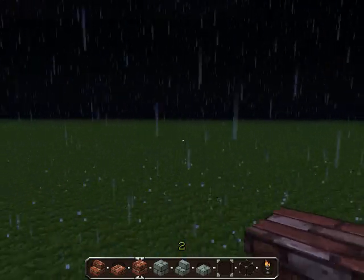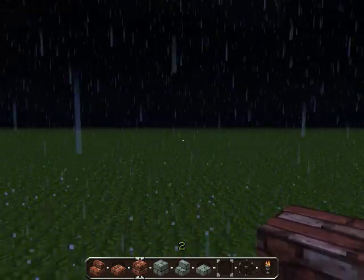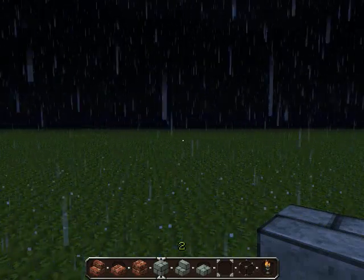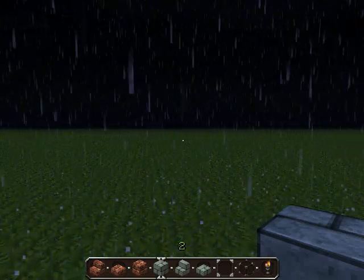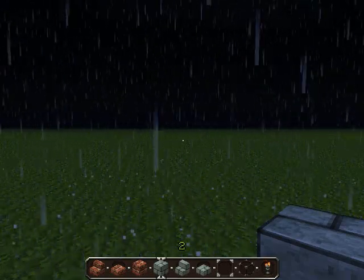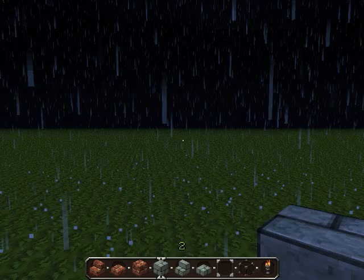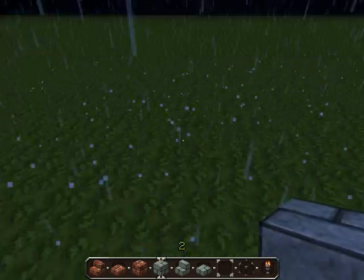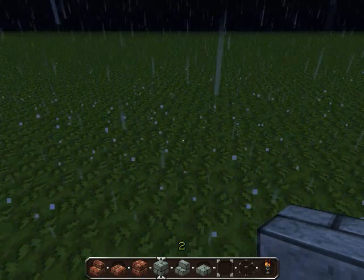Hello guys, welcome to my second episode of Minecraft Tutorials. Today we are going to be making a small church. I changed my texture pack because I want this small church to be more medieval looking, and I think the brick and the stone are just amazing and make a really good combination.